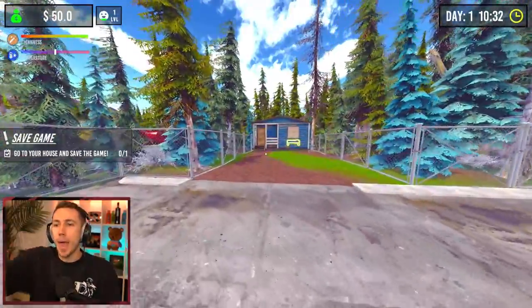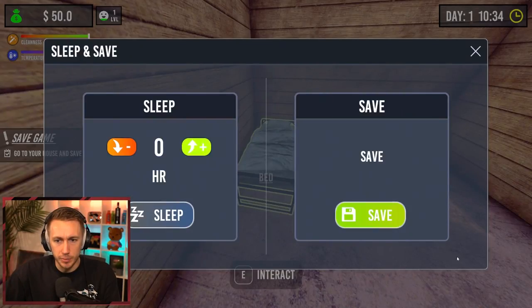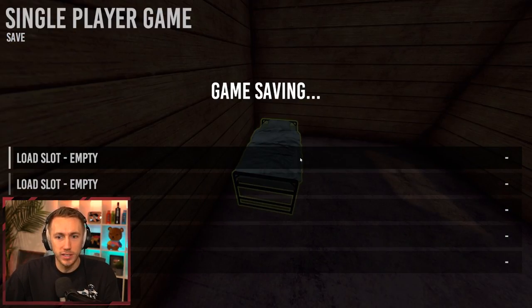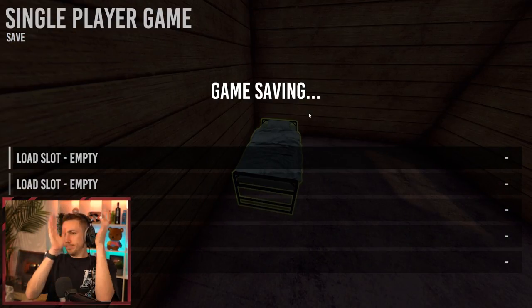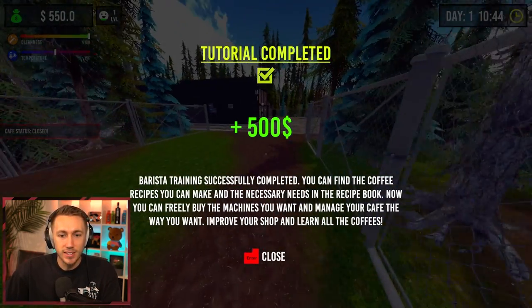Go to your house and save the game — oh hell yeah baby, day one! Fifty dollars — how do we... wait, sleep, save, boom. The restaurant training successfully completed. You can find the coffee recipes, make the necessary needs and blah blah blah. Okay, we're ready to go!